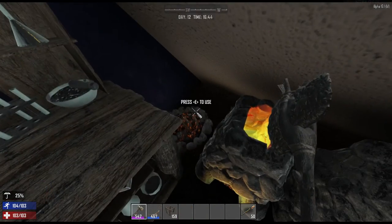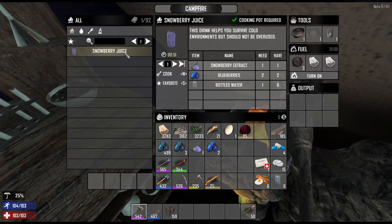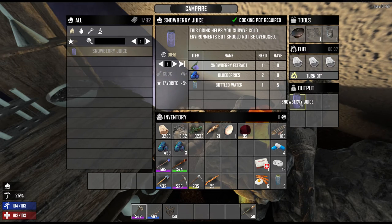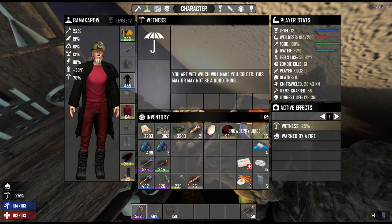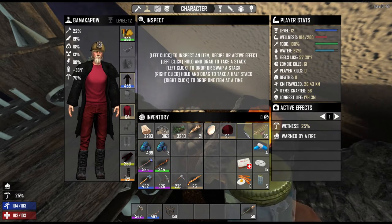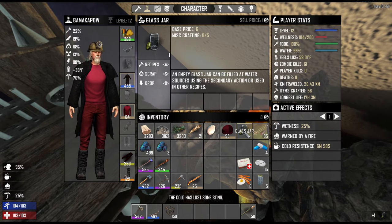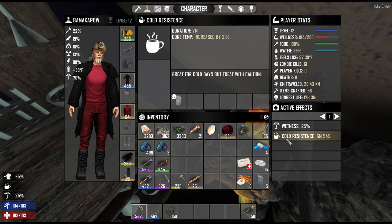Snowberry juice is crafted within a cooking pot in the campfire, where it takes 51 seconds to cook. One snowberry extract plus two blueberries and one jar of water makes one jar of snowberry juice. I guess the blueberries are there to make it taste better. Snowberry juice will increase your resistance to cold for seven minutes, which is its primary use, but it also increases your stamina by 10 points and your hydration by 10 points. Since its main ingredient consists of snowberries, there is a good chance that you could also be poisoned by it.